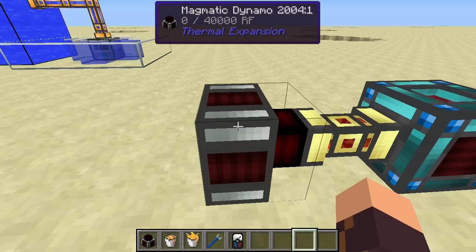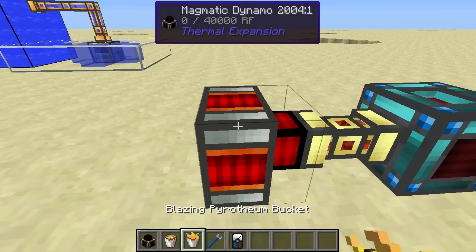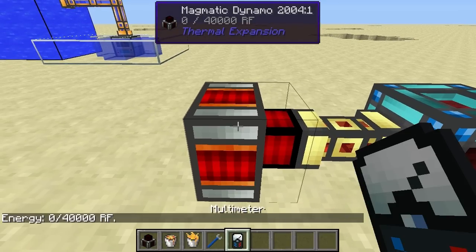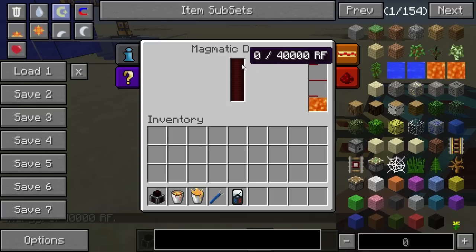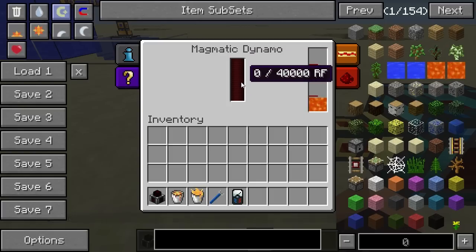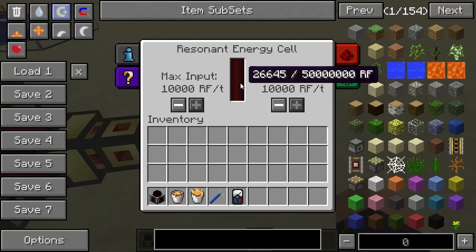The Magmatic Dynamo generates power from a hot liquid. The first thing that should pop into your mind is lava, because lava is pretty hot — and you're right. So let's pour some lava in there. We have lava slowly being processed, and it's not storing power in the internal buffer because it's being output into the resonant energy cell, which is charging.